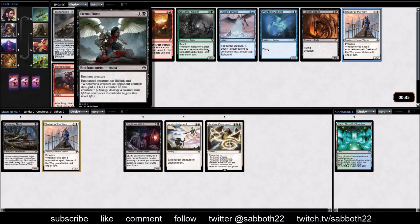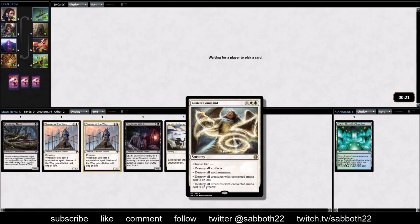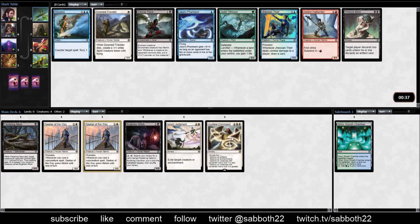Eternal Thirst is interesting, but there's a lot of good removal in the set so I don't like these auras. Another Seeker looks good. I've got to make sure I understand Austere Command correctly. Destroy all creatures with converted mana cost three or less, and the other option is destroy all creatures with converted mana cost four or greater. So it's not power, not toughness - it's converted mana cost. So you can just get rid of everything with this.